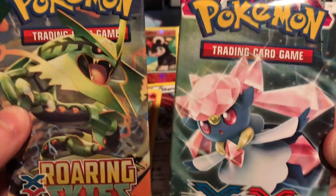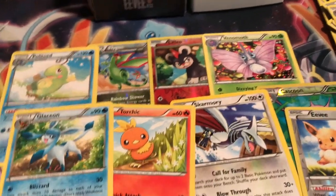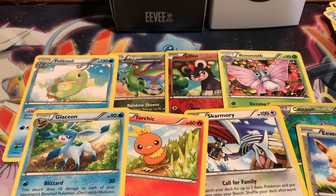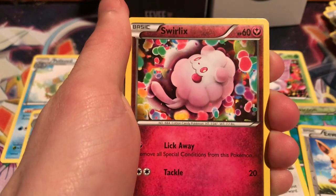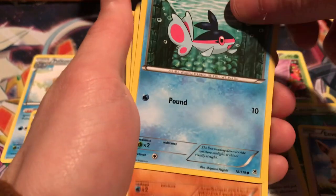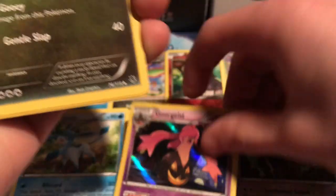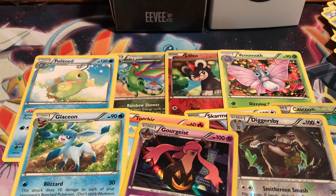Now we're down to our final two packs — Roaring Skies and Phantom Forces. Come on, bring something good to us. We got a Zubat, Murkrow, Swirlix, Finneon — that's a cool artwork. Gligar. Diggersby Reverse. We got a holo Gourgeist — pretty epic. And a holo — cool artwork of Sliggoo. Tirtouga and a Loudred. So we finally did get one holo, so that's nice.